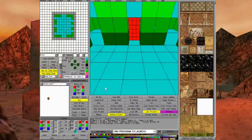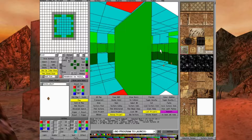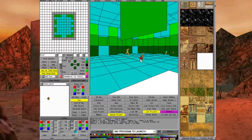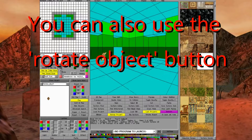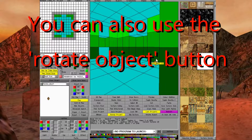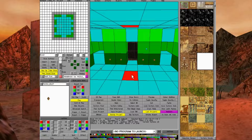Now we want to find a puzzle hole item and place four of them on the map. We're going to rotate the room and rotate these so that they are facing the correct direction — rotate them until they face the wall.